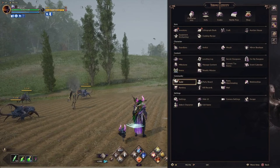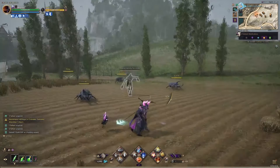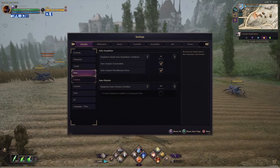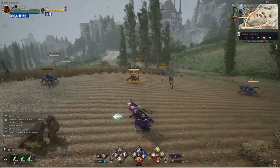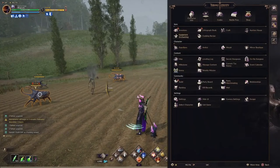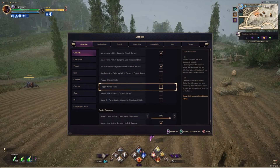Aim skills lock on current target is a setting I always have on — it's perfect. With it off, aim skills and AoE abilities that require placing at a set location have to be aimed manually, so when I use one I have to aim it myself and it doesn't snap onto anything. With that setting on, it snaps onto whatever I'm targeting or whatever my crosshair is facing.